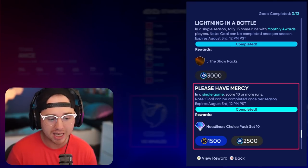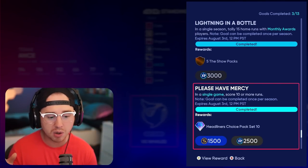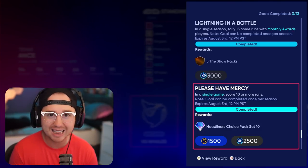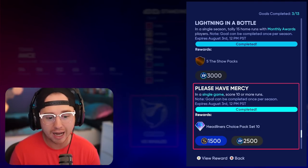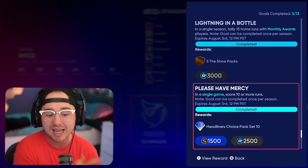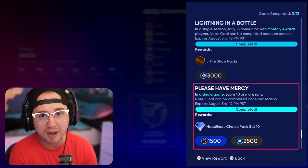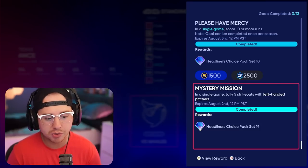The next one — this is the big one — in a single game score 10 or more runs. This can be completed once per season and rewards 1,500 stubs, 2,500 XP, and most importantly the Headliners Set 10 Choice Pack, which lets you pull any headliner. I just pulled Nolan Gorman from it the other day, and you have a chance to pull 90-plus live series cards as well. These headliner choice packs are usually 25,000 stubs a piece in the marketplace, so definitely a ton of value.